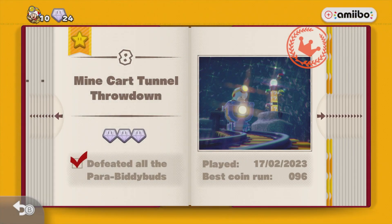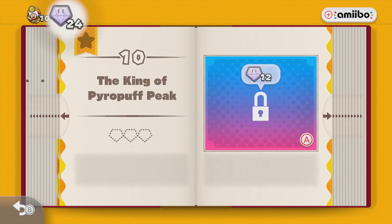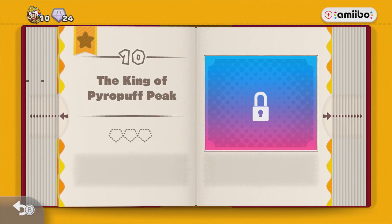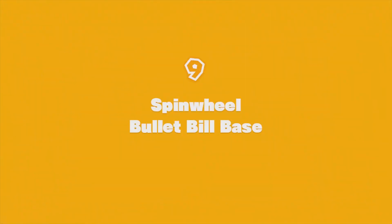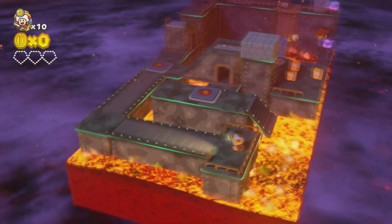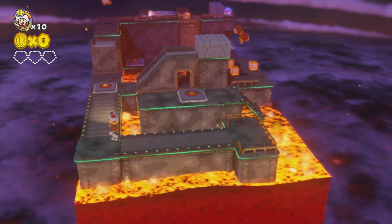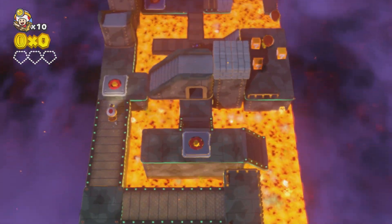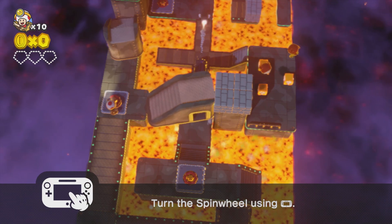Two more levels: Spinwheel Bullet Bill Bass, and the King of Powerpuff Peak. We can already defeat the King of Powerpuff Peak. But Spinwheel Bullet Bill Bass - a level with four words. Okay, this gives me more 3D World vibes. We've got a lot of spins. I guess that's why it's called Spinwheel Bullet Bill Bass. That's what I think it is.